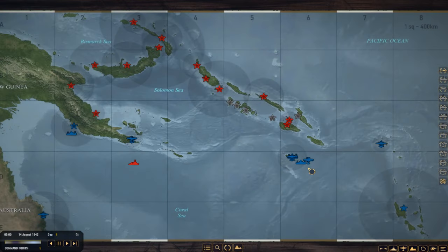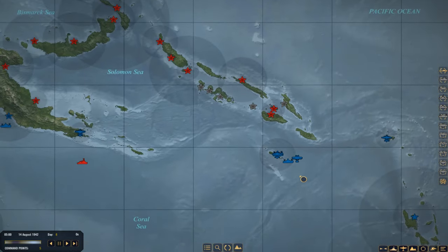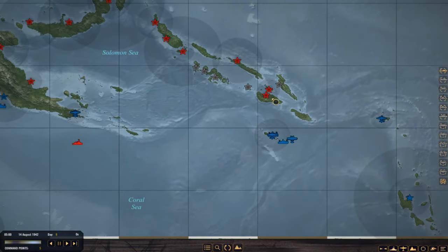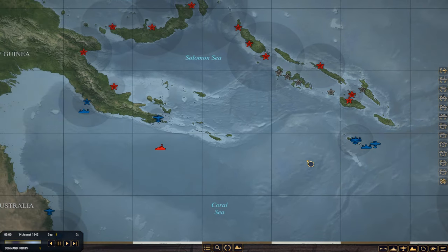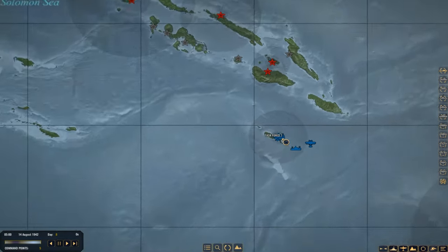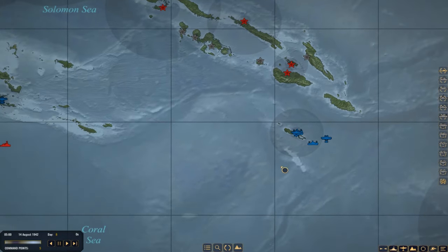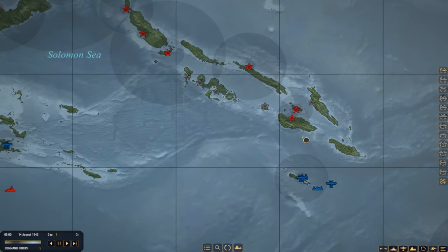Welcome back to War on the Sea and Day 8 of Operation Watchtower, which appears to be developing into a longer campaign. I went back and read some of the rules for this mod and discovered that they changed some of the air bases, which I wasn't aware of. Guadalcanal doesn't have one — this has seaplane floats. Some air bases are permanently that type of plane. Rental Island only does float planes, which means I can't put bombers and fighters there.